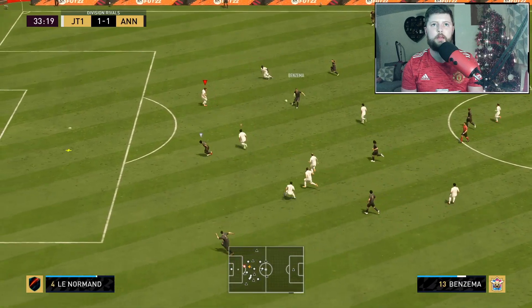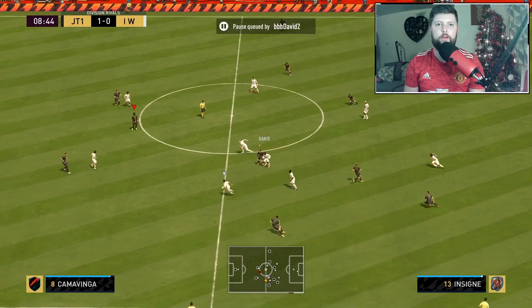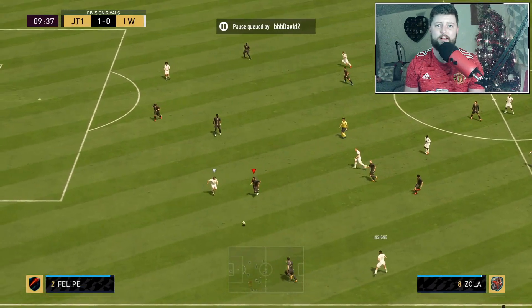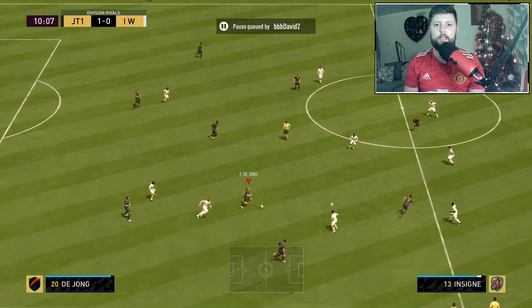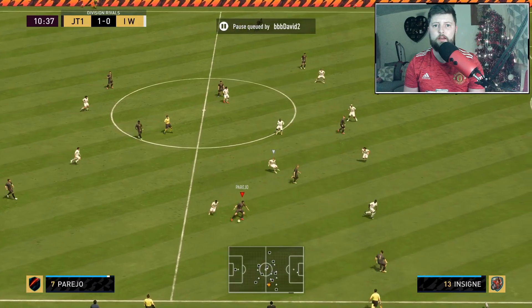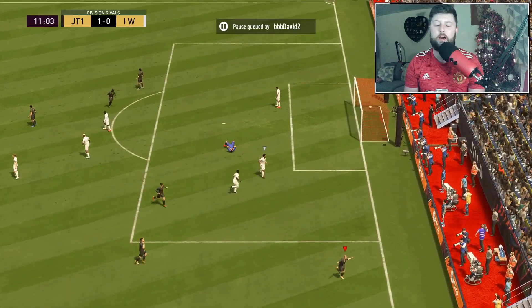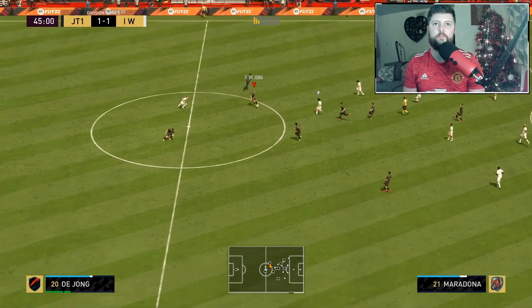De Jong with the interception but then Ginola is going to just pickpocket him out of nowhere. Frankie most definitely is a fantastic player showing you what he can do up and down the pitch. Genuinely he is a brilliant player - he just naturally gets the ball, gets it forward, makes the runs himself but also is there for the pass as well. If only that chip was onside.